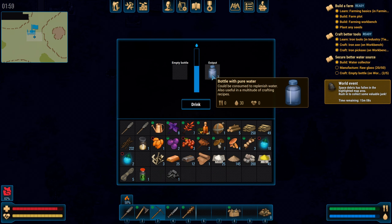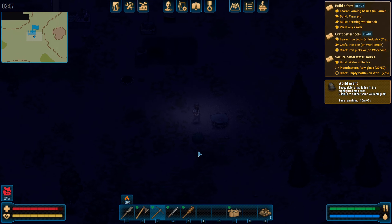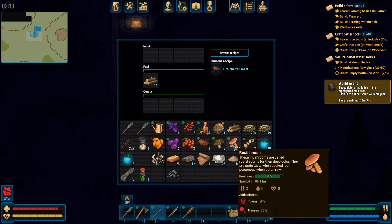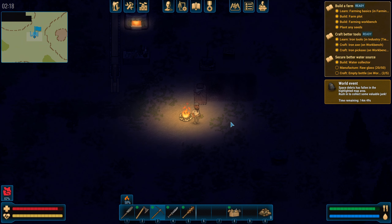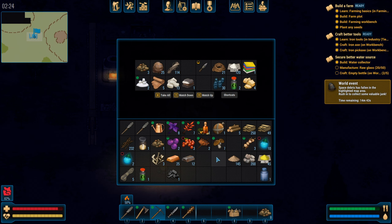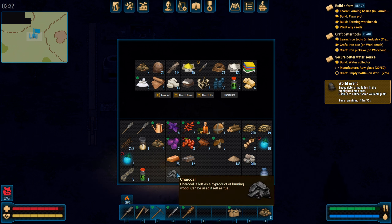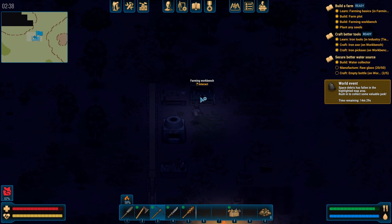Let's head down to the water collector, pop that in here and we can drink while we're here too. We got another ash — not going to collect this one by one, that's going to be too tedious. Let's ditch the leather, put the potassium nitrates and sulfur and bones into storage.